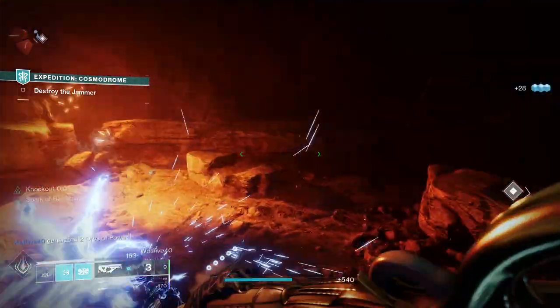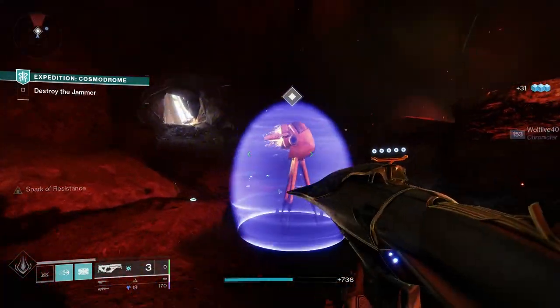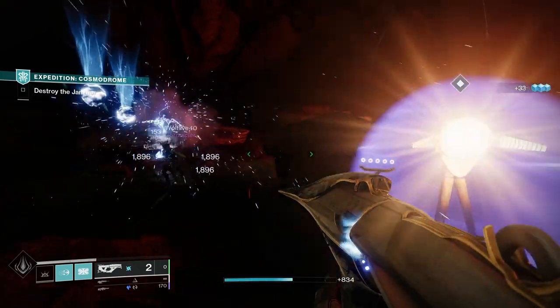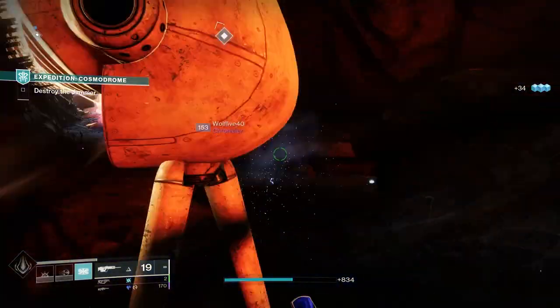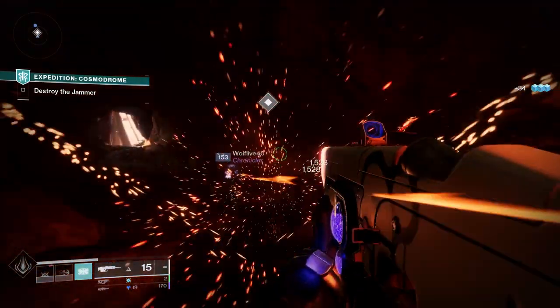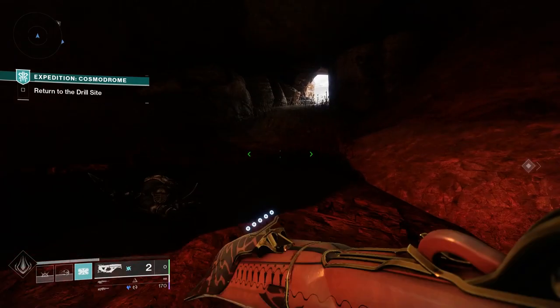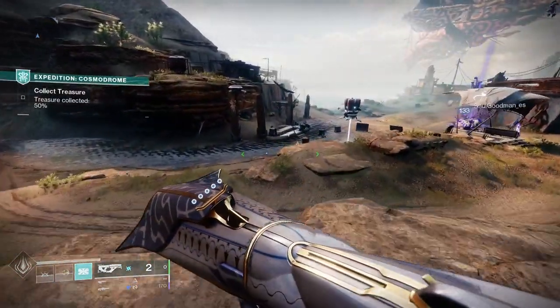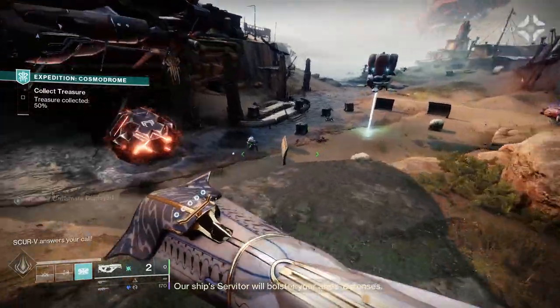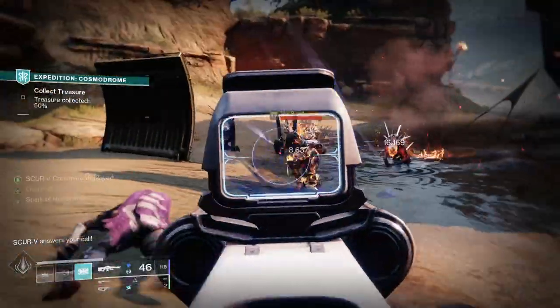Let's focus on the melee recharge. Spark of Recharge is good — while critically wounded, your melee and grenade energy regenerate more quickly, so if you're under attack it's likely your melee is going to recharge nice and quickly. I'm also using Melee Wellmaker and Bountiful Wells to create elemental wells, and then Well of Striking tops up your melee energy. Defeating targets with Thunderclap also restores melee energy, and all of this adds up, meaning you're going to have near-constant powered melee abilities.